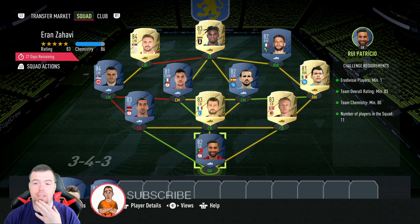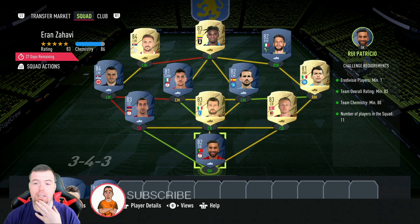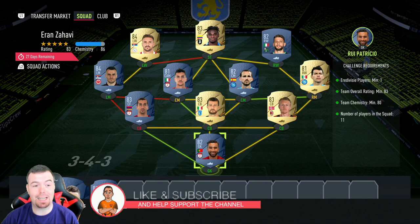These are buy-it-now prices at the time of doing this SBC, which has actually been out for a day — I completely missed it. Prices will of course always be cheaper with bids, and don't forget prices do fluctuate.